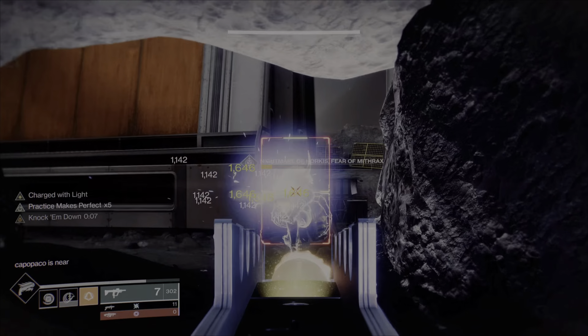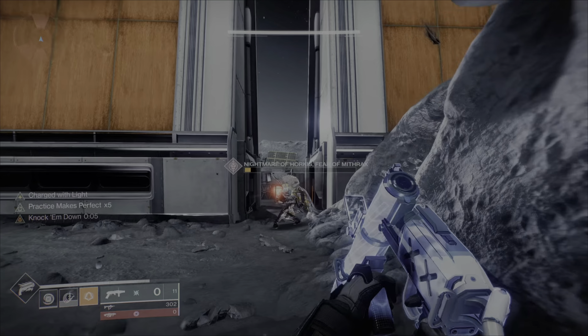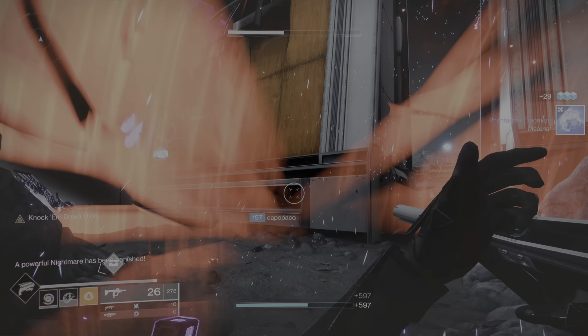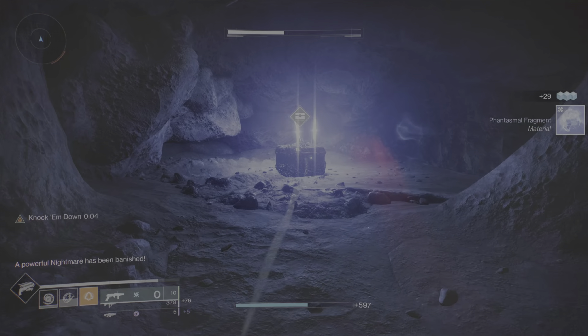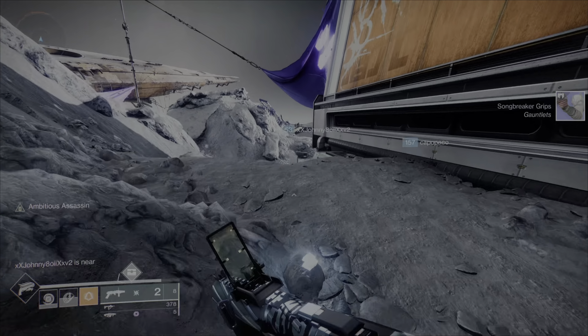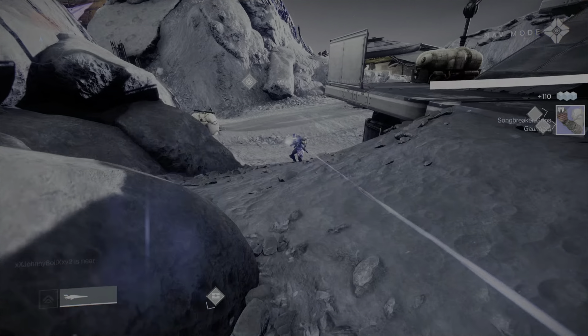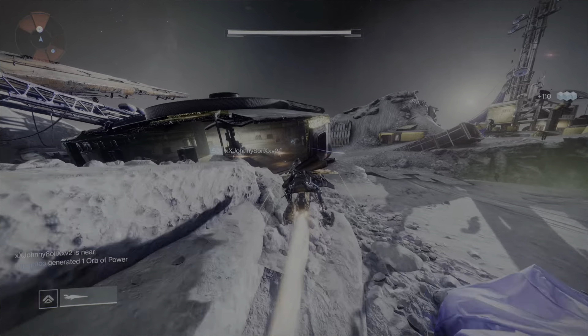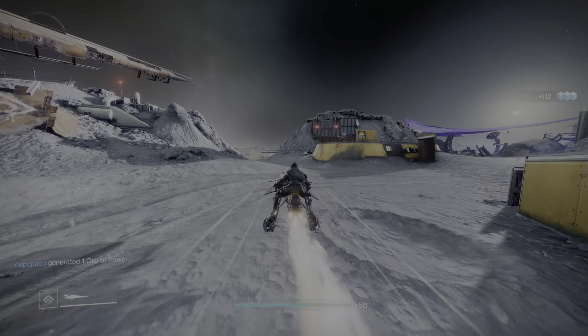When you kill the boss he can drop an engram — or maybe just a Phantasmal Fragment — but there will also be a chest back here, so make sure you pick that up. I got a blue and a Phantasmal Fragment on my first try, not bad. I'd definitely suggest farming this if you have free time. To reset, either go back the way you came or sit here for about a minute and he will respawn.